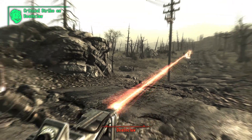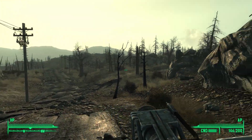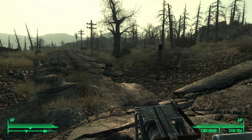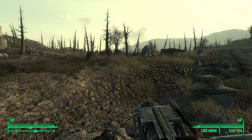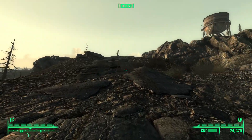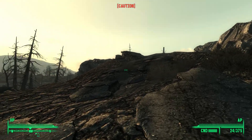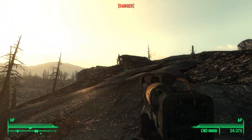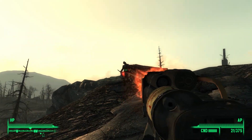Now by following the road west, we come to a T-junction, with the road continuing west, but also breaking off to the north to a nearby water tower. Not far up this northward road, we see activity, and a closer inspection reveals the hostile marker to be a raider. Now what is it we always say? That's right, where there's one, there's more.